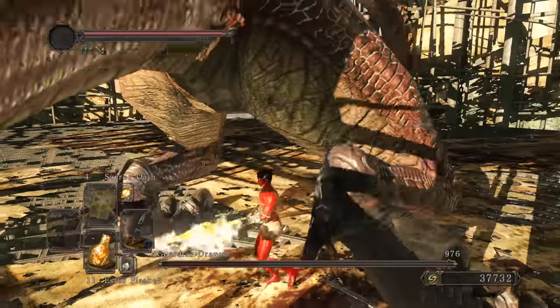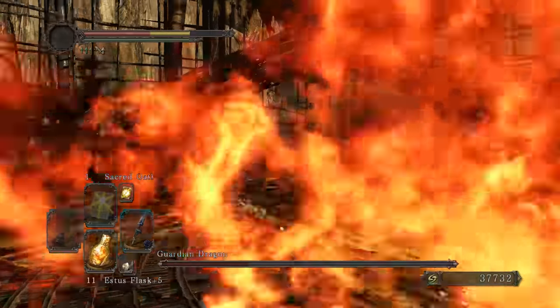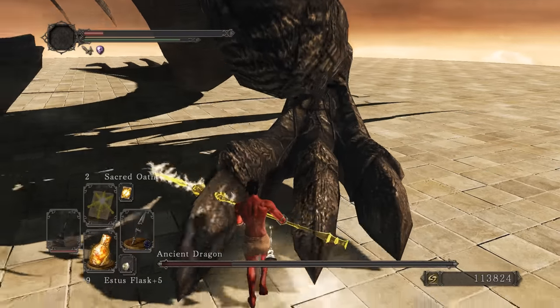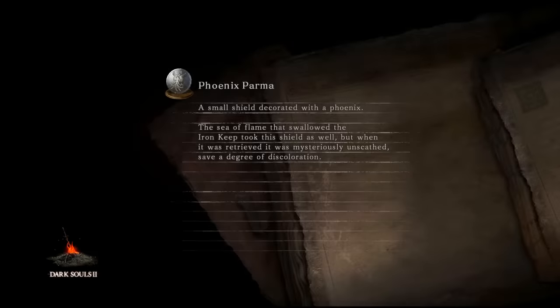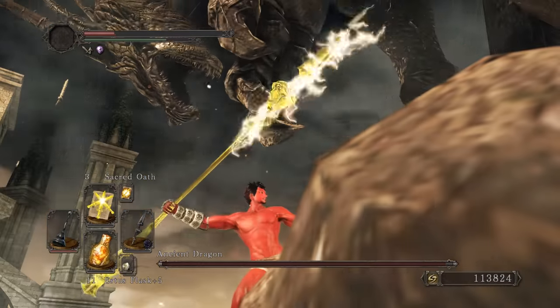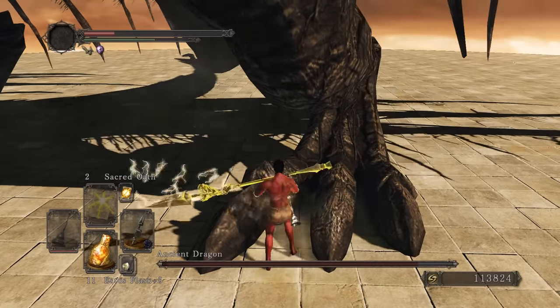Going into the next fight fully buffed — half his HP already! He ran away though. Waiting for the weapon buff to fall off but it's not falling surprisingly. He does the fire breath and then I kill him, but the dying animation moves him so I wasn't safe anymore. Not wasting another bright bug — whatever.